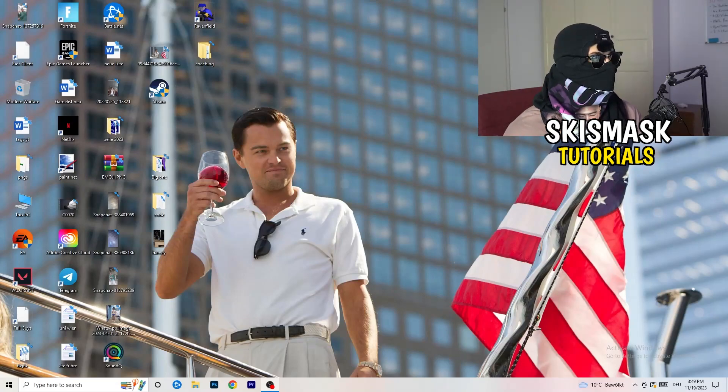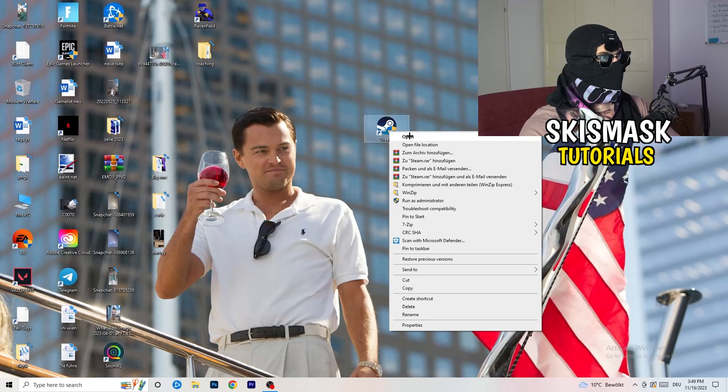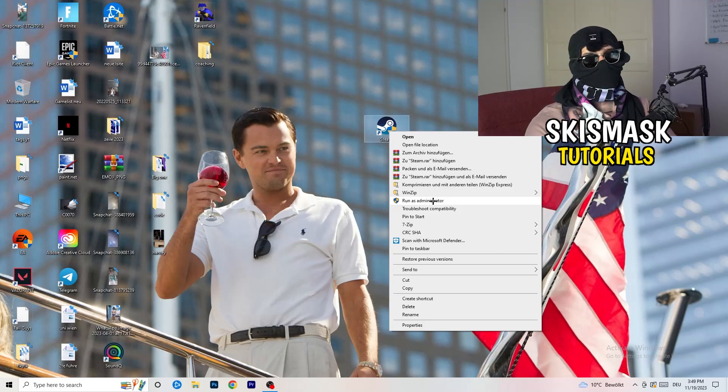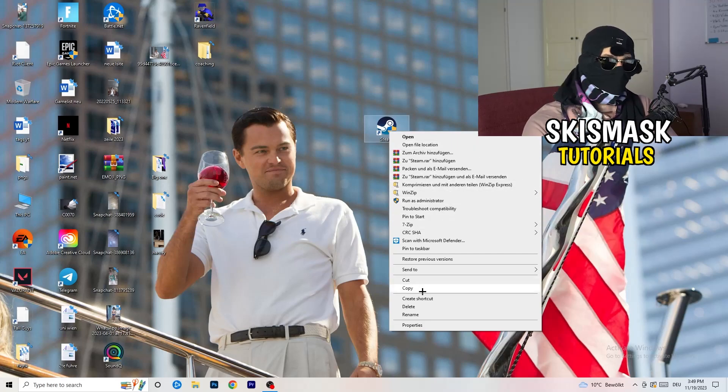The first thing to do if you have any kind of not launching or starting issue with your game is to take your launcher shortcut on your desktop. For me it's Steam. Right-click it and try clicking 'Run as Administrator' — this will start your launcher in administrator mode. Try launching your game through the launcher in administrator mode and see if it works.